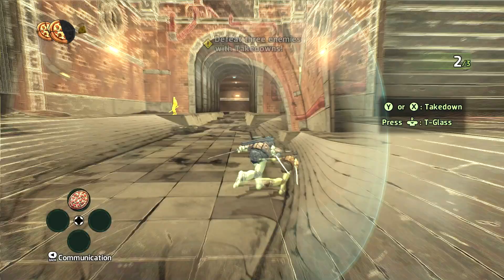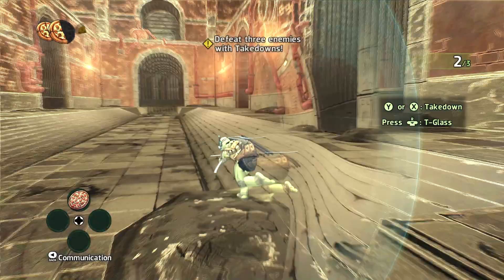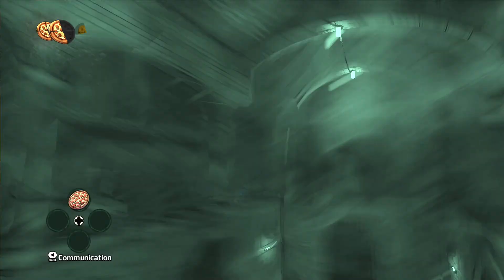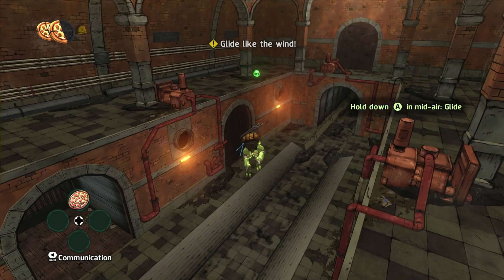Alright, what do you have me do — are we just doing basic training now? Oh, they had to spawn another guy. It looks like you can climb this wall here — jump onto it to cling on and try. I didn't even need your help, I just used the ladder. Although I don't think it matters — you can also glide by holding down the jump button.